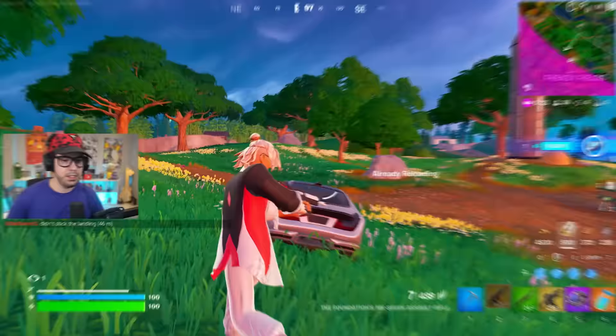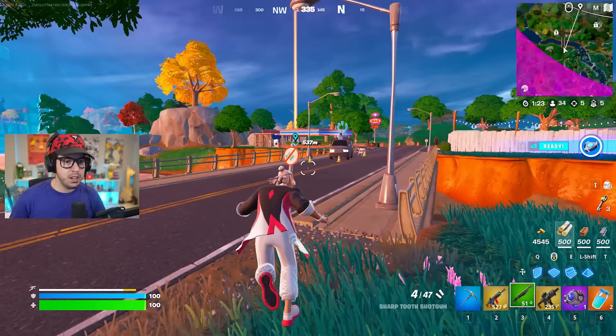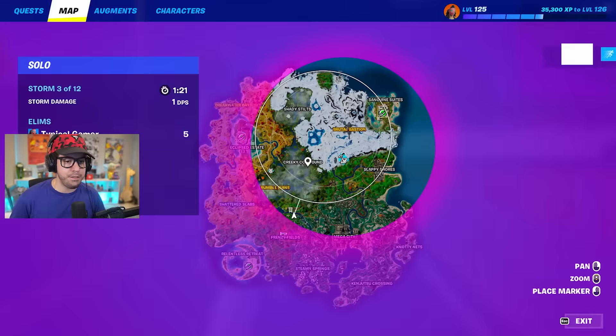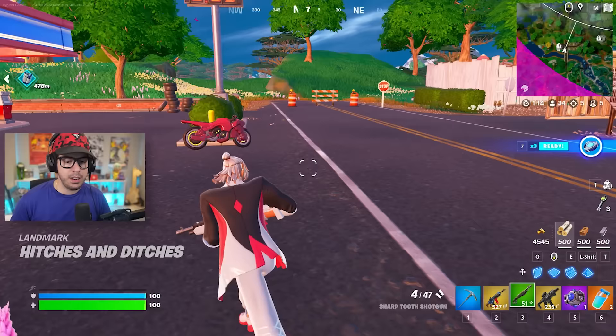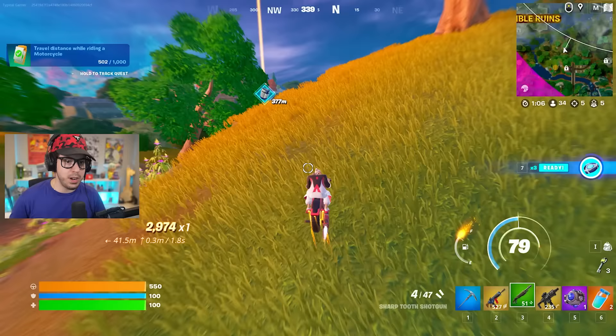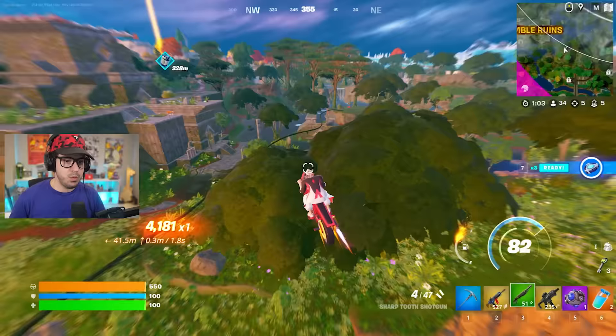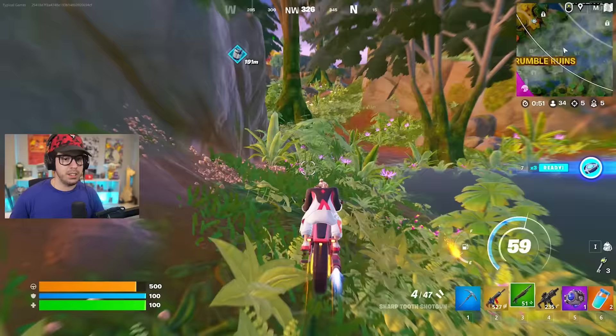My combat cache is about 500 meters away. I don't really need it besides for the shotgun — it always spawns a shotgun. I think it spawns the Sharp Tooth Shotgun, which in my opinion is the best shotgun besides the Maven for the season. I'm going to try to get over there and I'll probably get it when it hits purple, which is not ideal, but I'll take it.